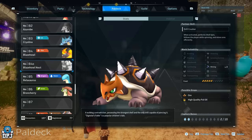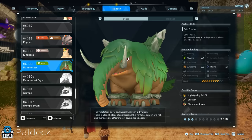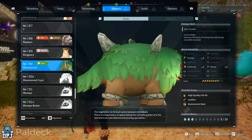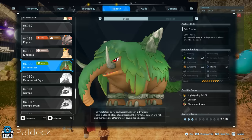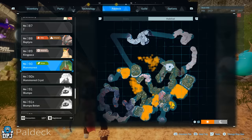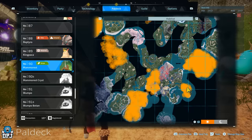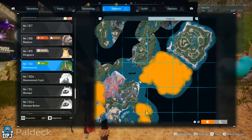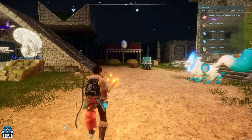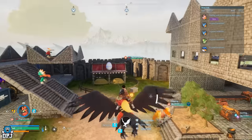There's also the Mammorest — yeah, the Mammorest. This guy also drops high quality Pal oil, and I think he drops more of it. He's all over the map but at a higher level. You can see them everywhere around my base — there are loads of them. This guy is actually a really easy fight.